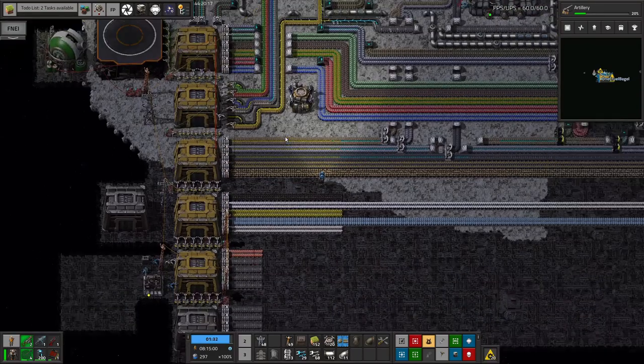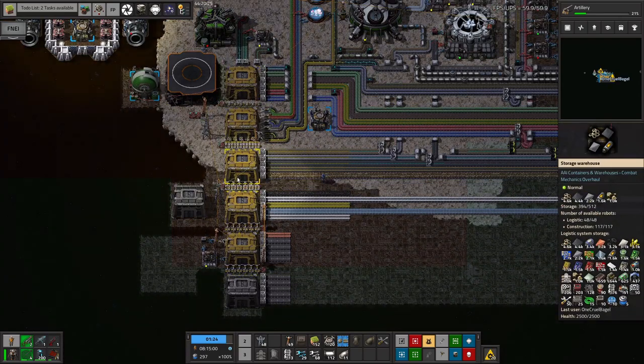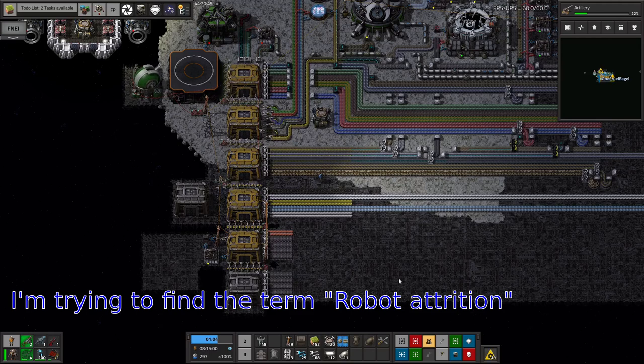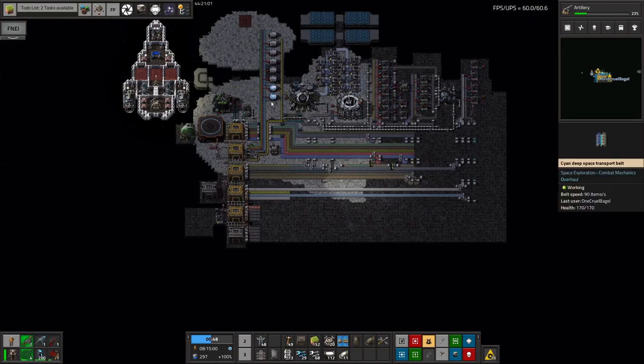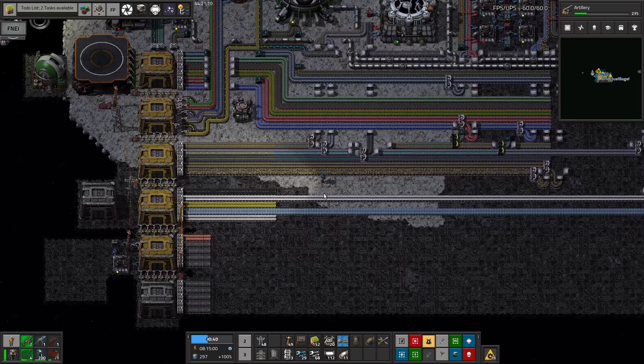In my previous 0.5 run I did this differently - the rocket landing pad unloaded into a purple chest and then all distribution was done by bots. I don't like using bots for main throughput of resources, partly because it's not how I like to play Factorio - it looks ugly - but also in Space Exploration there's interference that makes robots fall out of the sky and explode. So I'm minimising bot use. I'll use them for building and keeping myself supplied, but not for moving resources around generally.